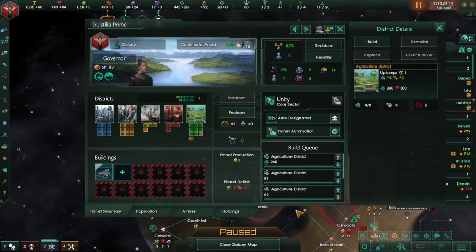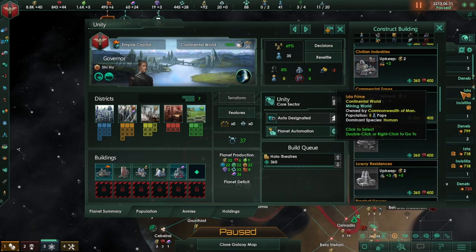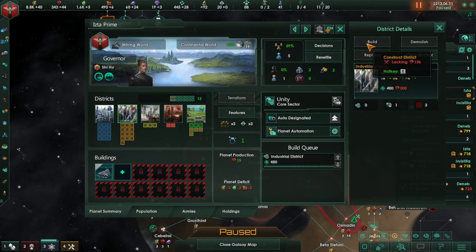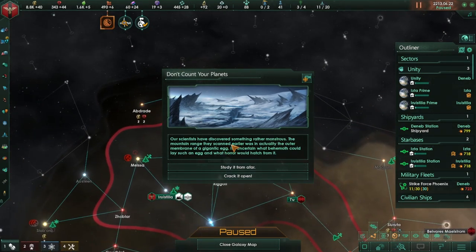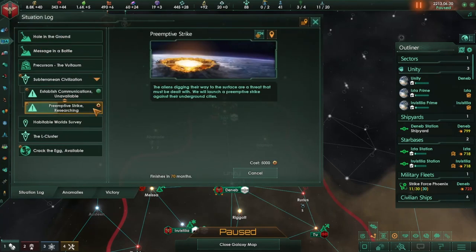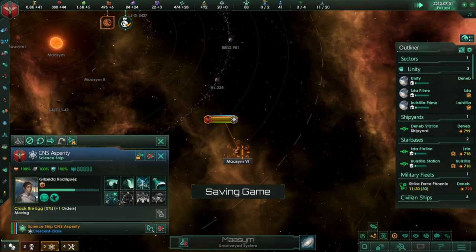Let's go ahead and build two of them there. You still have one job — you have no jobs, so let's go ahead and make a holo theatre for you. Let's go ahead and do an industrial district. Our scientists have discovered something rather monstrous — the mountain range they were scanning earlier was actually the outer membrane of a giant egg. It's uncertain what behemoth could lay such an egg and what horror would hatch from it. Let's try and crack it open.